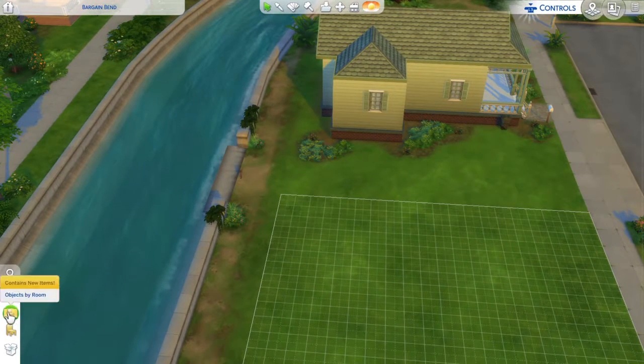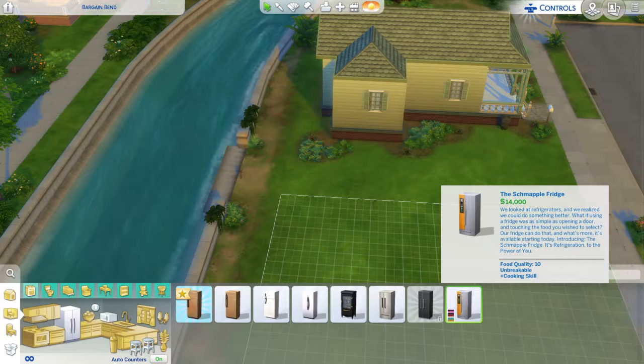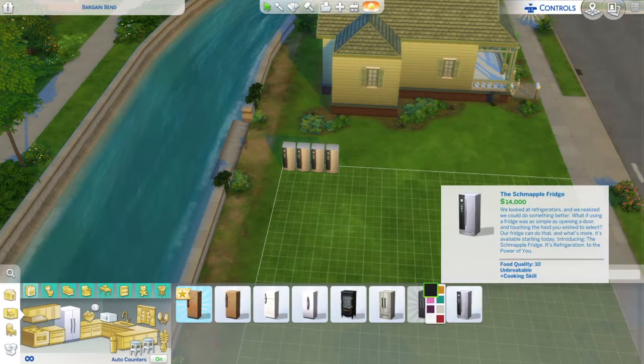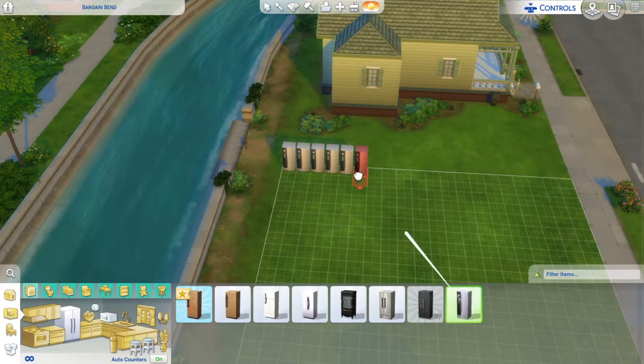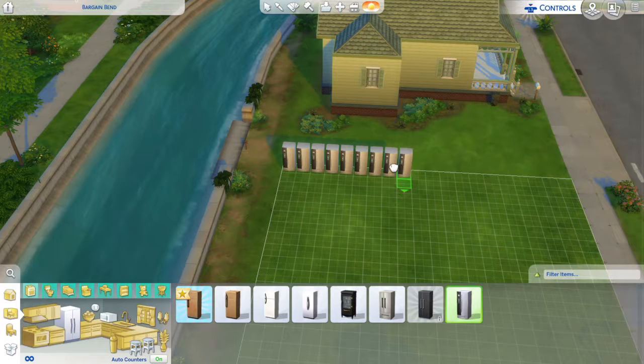The first thing I do is get rid of this stupid mailbox because it may be getting in my way. You come here and you pick this refrigerator — I think it's called the Schnapple fridge or Schmapple, whatever it is. You take that, you place it, and keep doing this. It takes about six rows of these. On a 40 by 30 lot, but it should work here too. I found out just a while ago that four rows will work, but I do six.